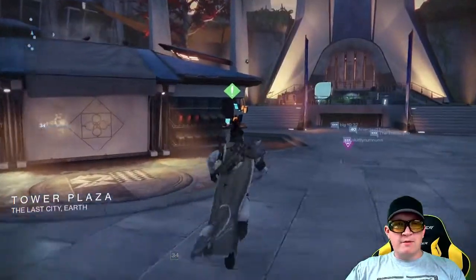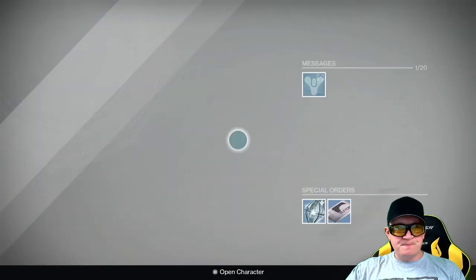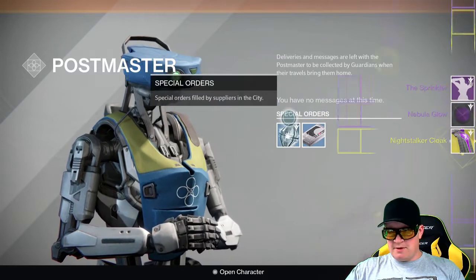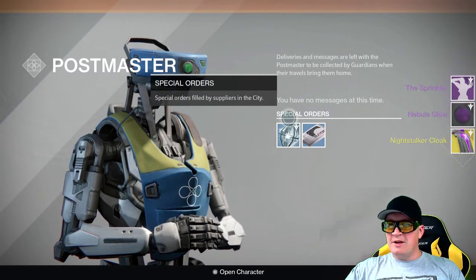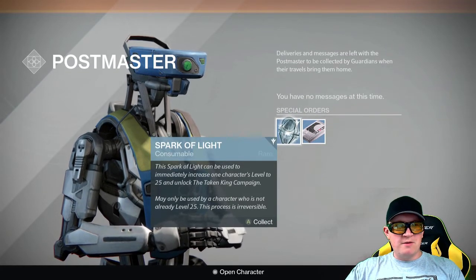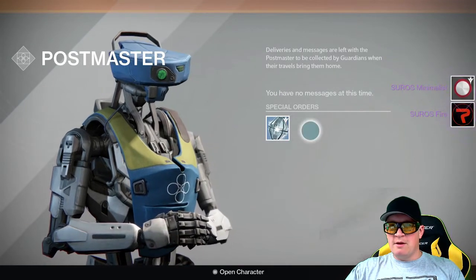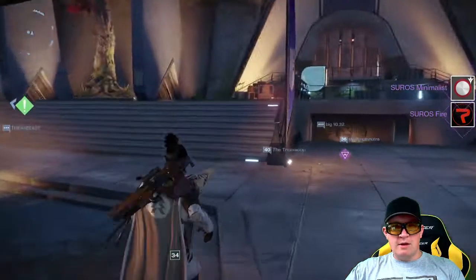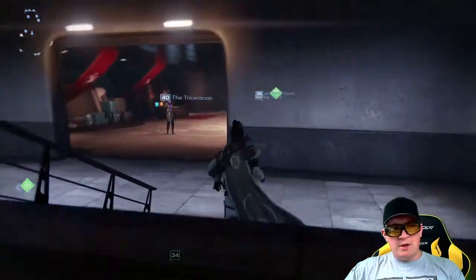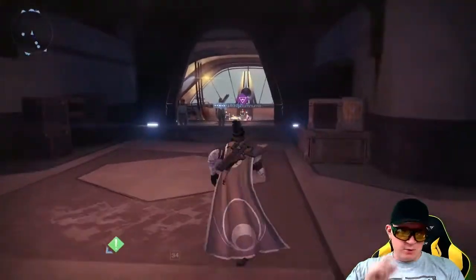We've got some stuff waiting for us from the Postmaster. We got Night Stalker's Gift, The Sprinkler, a Night Stalker cloak, and the Nebula Glow. We also have a Spark of Light and a Surro Special Pack. I'm going to leave that Spark of Light because, if I'm not mistaken, that's what lets you one-time use get up to level 25, and I don't really need that.